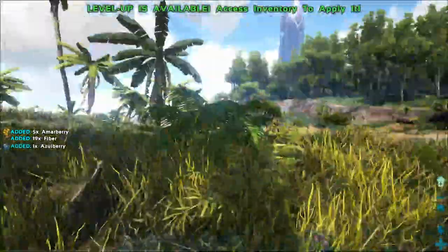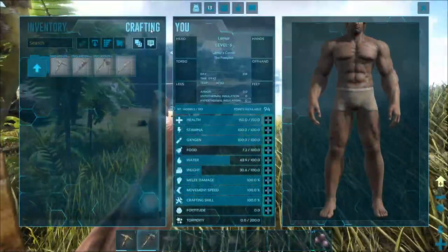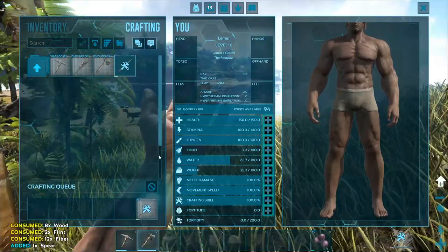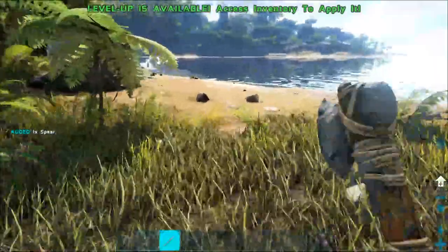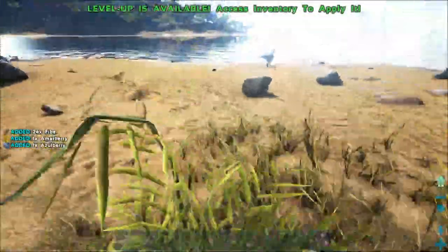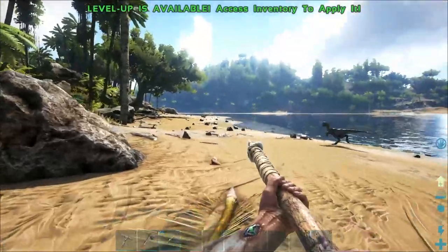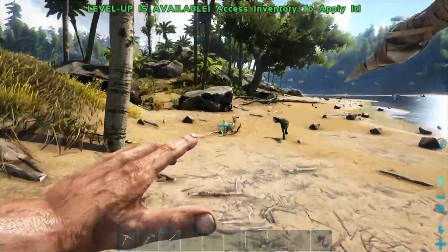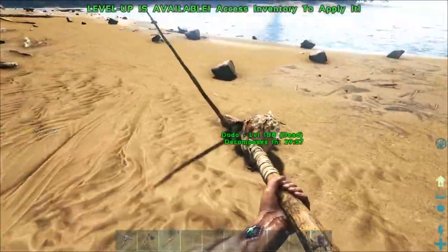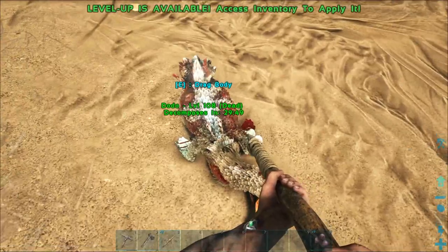Grab some fiber from plants, then use your hatchet on a tree to get more wood. Craft yourself a couple of spears — two should be more than enough for Dodos. Dodos don't hurt you, they'll just run away. With a spear equipped, you can stab with left-click, or hold right-click to throw it. Aim your crosshairs at the Dodo, throw it right in its head — it stabs in, and the nice thing is you can pick the spear back up as long as it doesn't break.